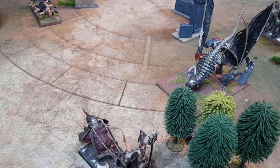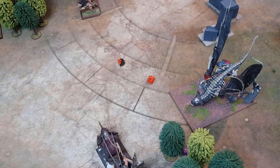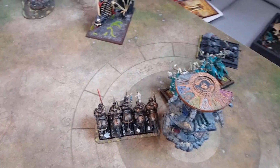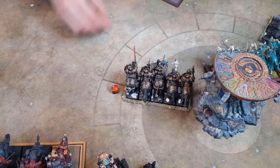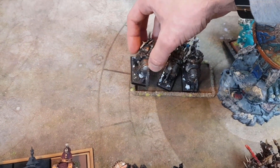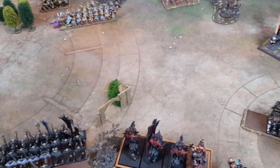Moving into the shooting phase: Terrorgeists screaming at us. The first one screams at the Gorebeast Chariot — leadership four — roll of ten. Three wounds left on the Chariot. Over on the other side, screaming at the Chaos Knights — leadership eight — roll of five and eleven, so three wounds caused. Thankfully with the Mark of Nurgle we are immune to psychology, so panic doesn't matter. No shooting in a Vampire Counts army, and no combat this turn. Straight on to Warriors of Chaos turn two.